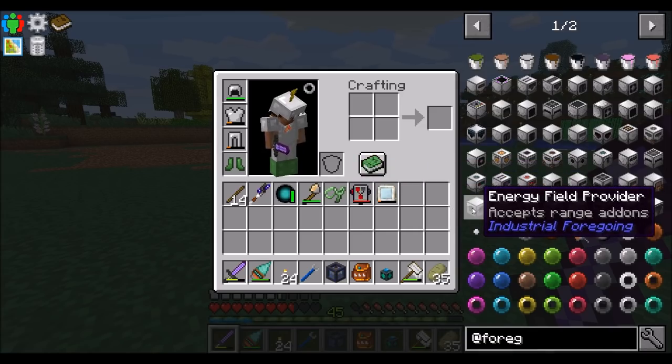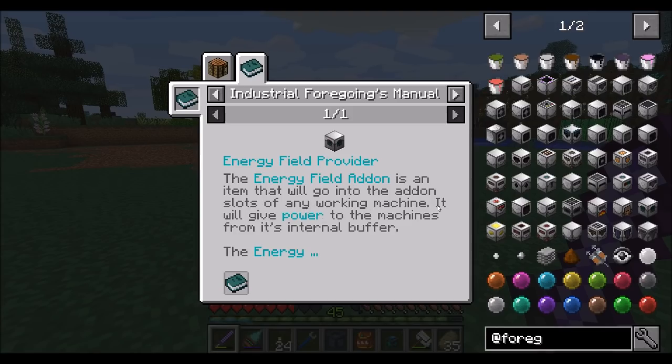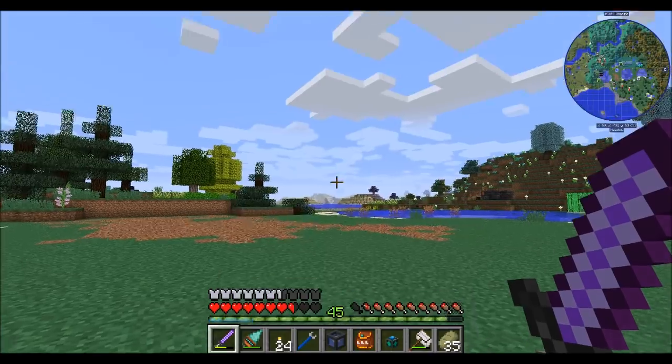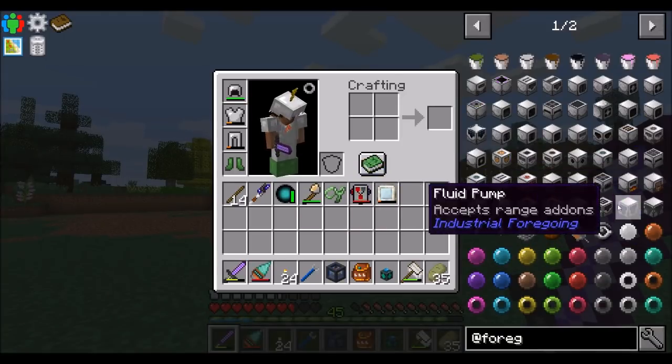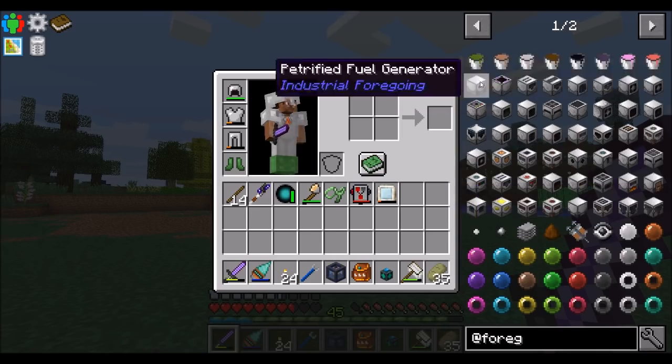Energy field provider — ooh, what's that? I don't know what that does. The energy field is an item — I don't really get what that does, but we're going to have to play with that at some point. There's a lot of stuff here — Wither Builder, that sounds cool. But where is the thing I want?